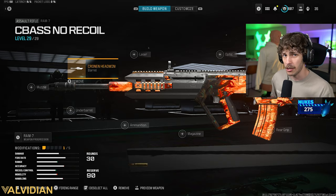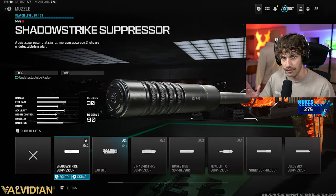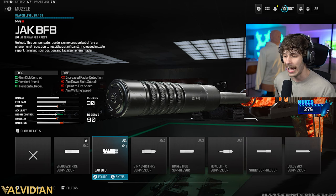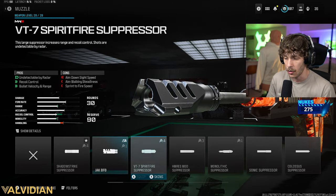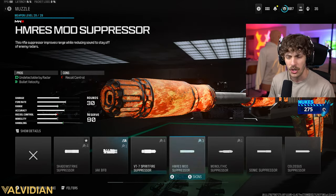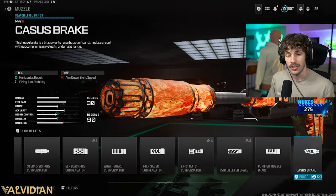This thing is gonna be astronomically stronger, but there is gonna be a little bit of recoil — this gun has a lot of side-to-side recoil. You've got a couple different options: if you want zero recoil and don't mind the gun being a little slow, add the Jack BFB. To me that makes it way too slow. If you're playing Warzone and want to be completely off the radar, add the Spirit Fire suppressor.